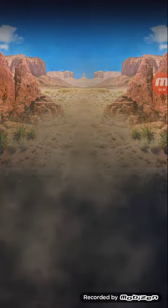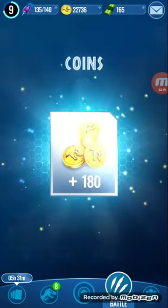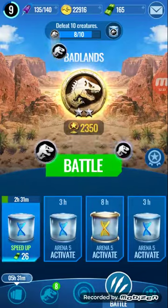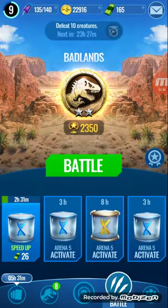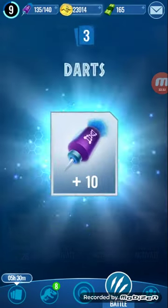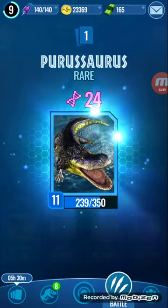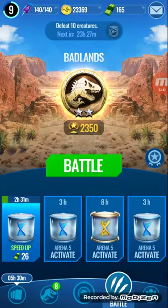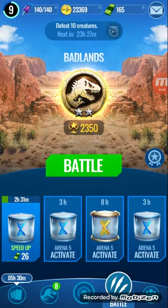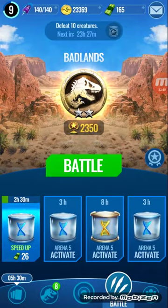Now we're going to see what the daily incubator has. Let's collect and see what we get. We're going to get 453 coins, 10 darts, 235 DNA for Irritator Gen 2, and 24 DNA for Pterosaurs. Not like spectacular, but it's still something and it's a cool added feature that I like. The next one is in 23 hours and 27 minutes — so it is a daily, it's not something you can do multiple times in a day.